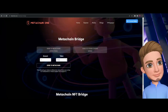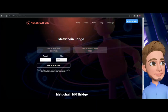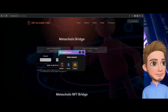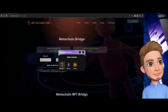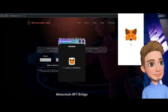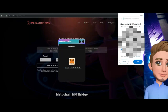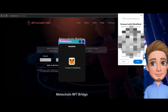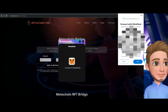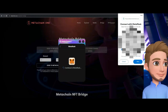If nothing is working when you try to bridge, that means you need to connect your wallet. You have MetaChain, Ethereum, and Binance options. You'll need to come over to MetaChain Connect and it's going to pull up MetaMask. I recommend using Google Chrome — I've found that it does not work on Firefox and have run into errors there.